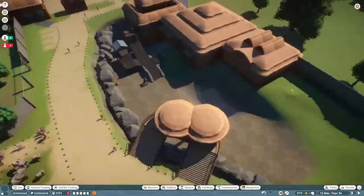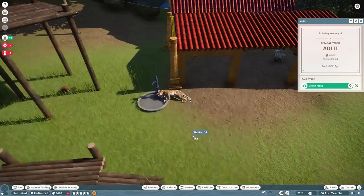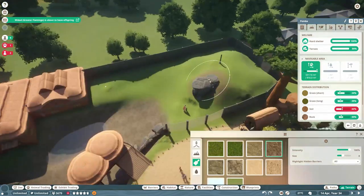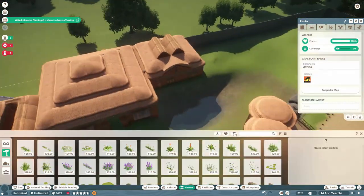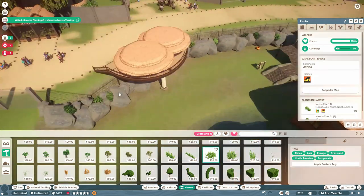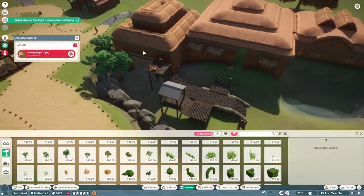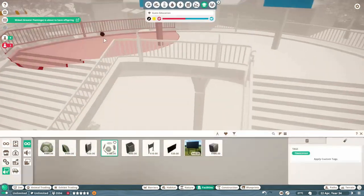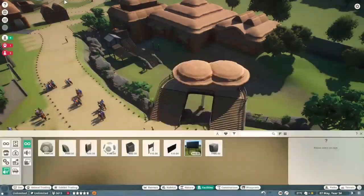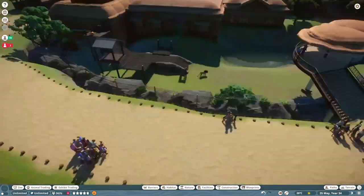We've still got some other bits going on — if we unpause we can see there's some fighting going on between the males. There goes another one — I think that's our first Bengal tiger that's died. It's died of old age but decided to die in the water fountain, which is absolutely lovely. We need to unpause to get the lions in, make sure we get their habitat absolutely right with the right trees. Although their biome can have grassland and wetland, they can't have everything. We want to get it 100% right first time.